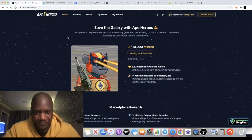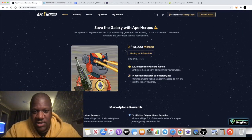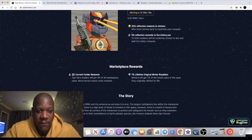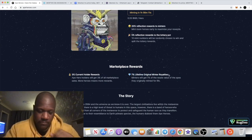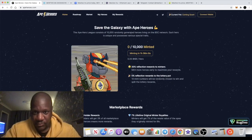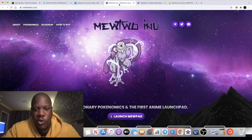What I like about Ape Heroes is there's yield. You get 20% reflection when minting the token, 5% reflection rewards go to the lottery pool, and 3% just for holding. There's also a 7% lifetime original royalty for those who mint these NFTs. I really like that one and I'm looking to pick some up if I can get it to work.